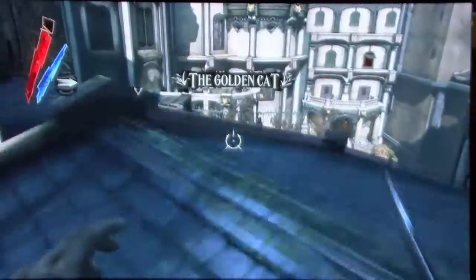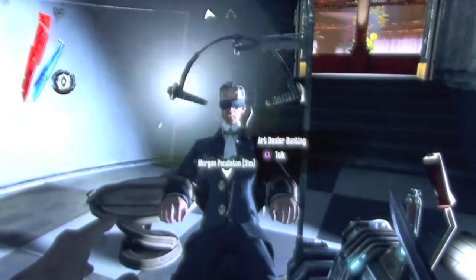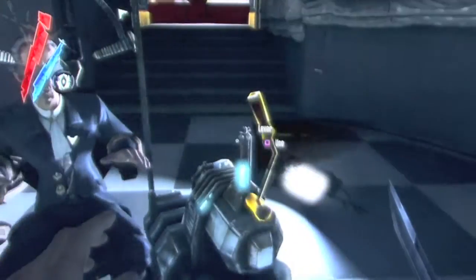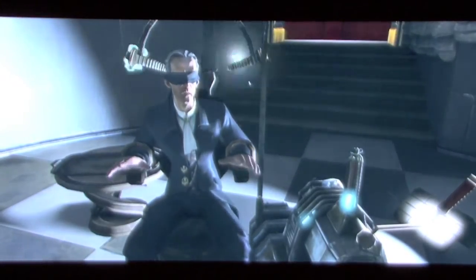How do you get the combination to the safe? That's where you go to the Golden Cat brothel. Deep inside the brothel, you will find the art dealer attached to this electric torture device which he seems to enjoy. Shock him repeatedly and he'll give you the combination to the safe. In this version, the combination was 879.